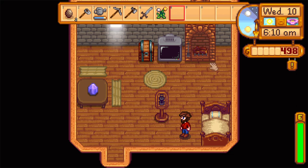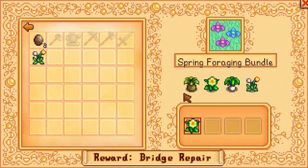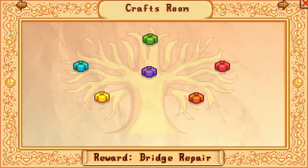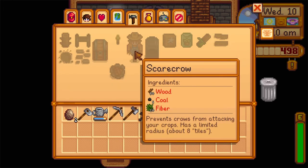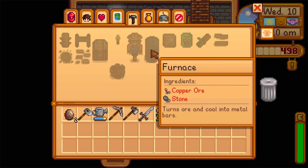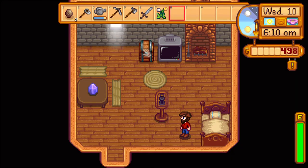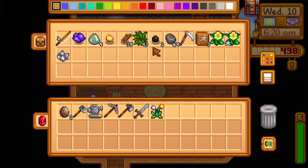We need to do foraging — we need to hunt down a leek and a horseradish. We've got crafting to do as well. Still not quite there on the scarecrow. I need to make a furnace, and that's going to require some mining. We might be able to get this one today. I think we've got close to 50 wood, one coal, 20 fiber. Let's see — 50 wood, two coal. So we need wood and we need copper.